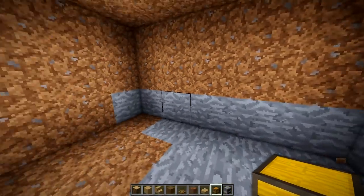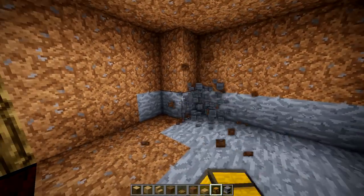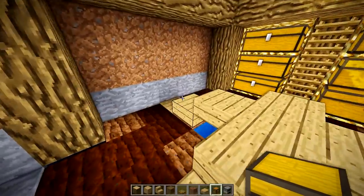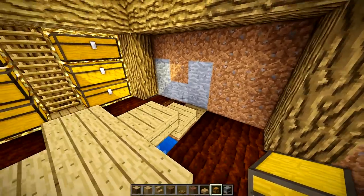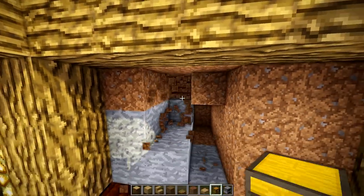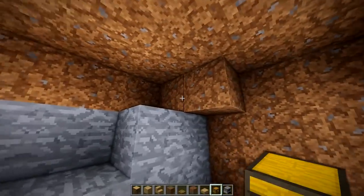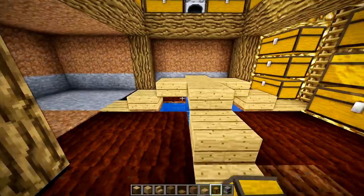Pause the video and write me a comment — let me know, do you like houses above ground or below ground? Personally in your survival worlds — I really do want to know. Thank you so much if you commented. From the log here, it's going to be four blocks back — one, two, three, four — and you just dig out this entire area four blocks back. Then do that on the last wall as well.